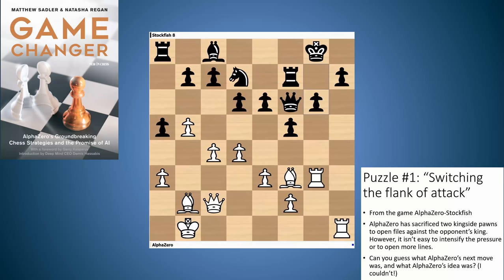This position is puzzle number one and it's about switching the flank of the attack. It's from a game where AlphaZero is white and Stockfish is black. In this position AlphaZero has already sacrificed two kingside pawns on the G and H files to open up the file against the black king. However, it isn't easy to intensify the pressure or to open any more lines up. Can you guess what AlphaZero's next move was and what the idea was? You can pause the video now.